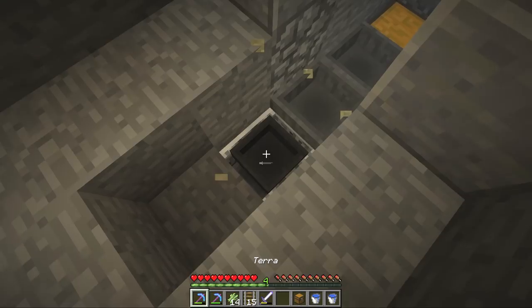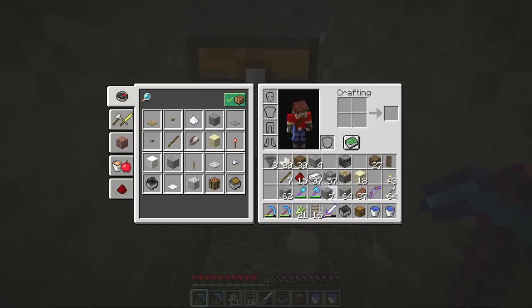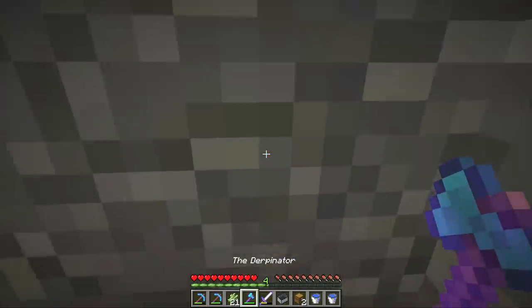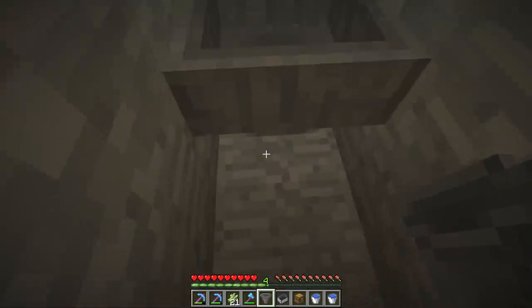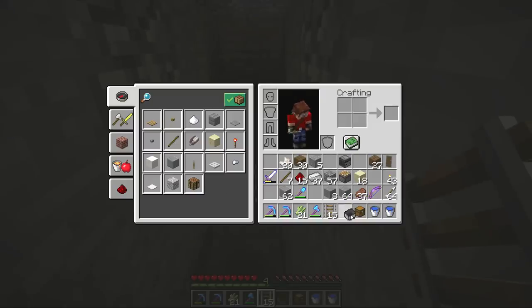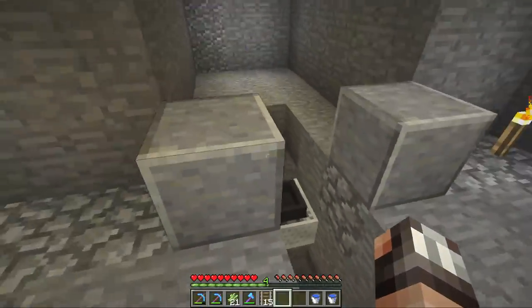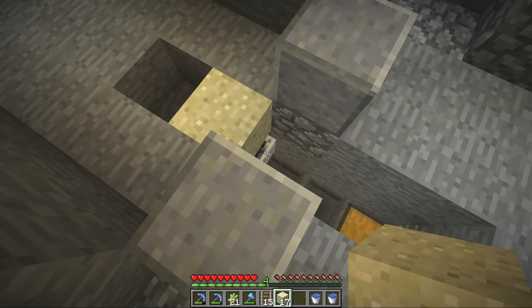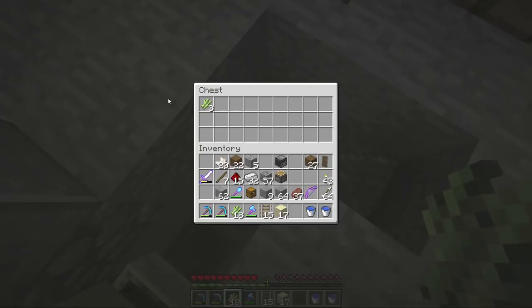I've actually done this completely wrong. I know what I've done — we need to lower all of this stuff down by one. That's the first facepalm of this technical part of the episode. Let's go one block down and get all the hoppers set up again. We're going to set up the rail on top of a hopper — three hoppers here, the hopper goes in there, and this is where we set up the railway line on top of that hopper. Let's make another hopper minecart. I thought I was so organized but apparently I'm not. Let's make another chest and another hopper and get this set up.